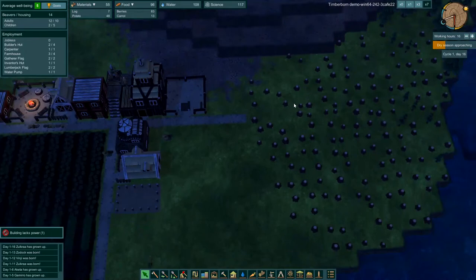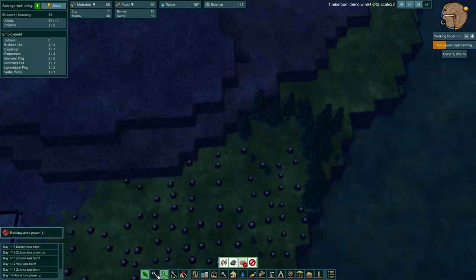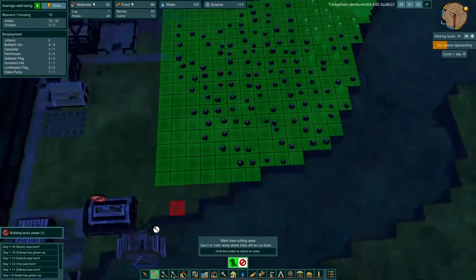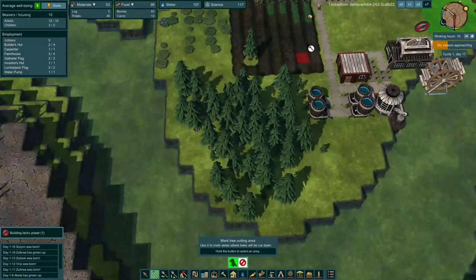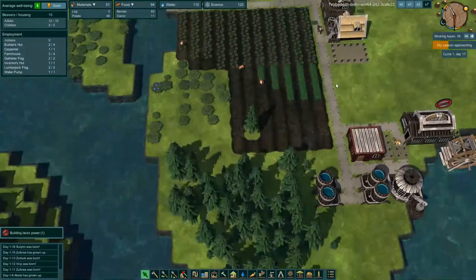Everything's going good still. We've deforested this entire area. Do we need to mark more area? We can mark these trees down here to be deforested, and then these trees as well so that can be chopped down as needed.